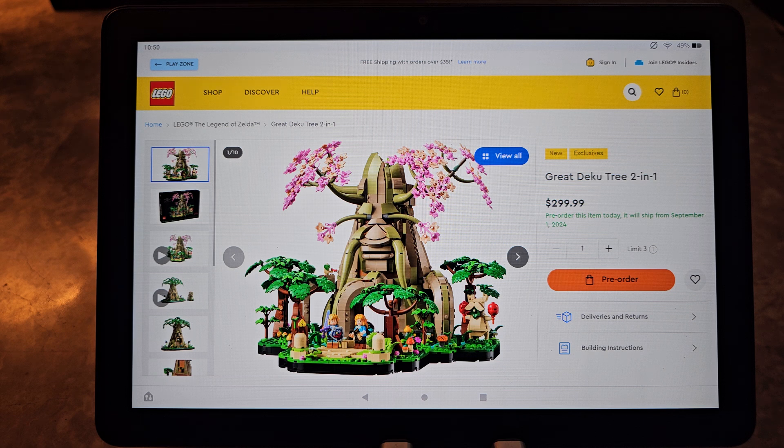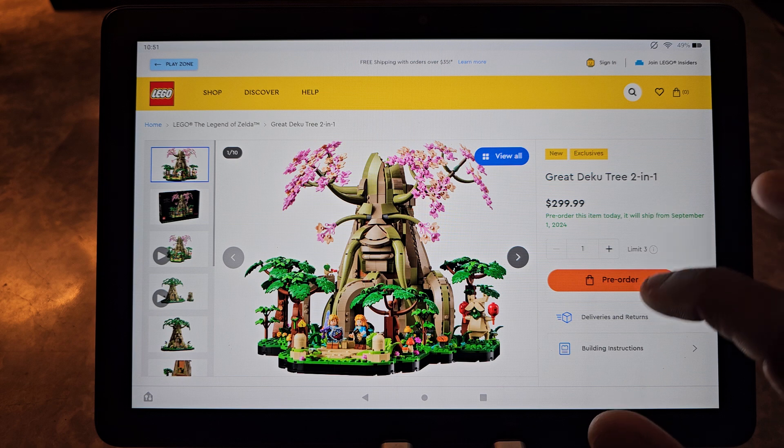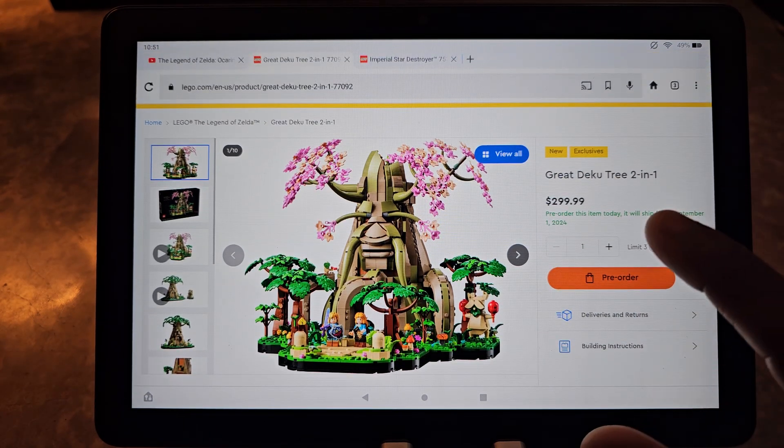A lot of people have put their input on this saying that it's too expensive. I don't disagree with the fact that it feels that way, even though on a piece-to-price count it is somewhat reasonable. For example, a 1,400-piece set like the Star Wars Ghost ship is about $160. If you double that for a piece count of 2,800, you'd be looking at $320 — so $20 more for an additional 300 pieces, which is somewhat about right.